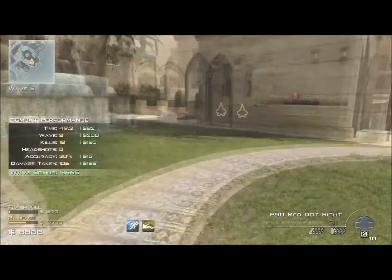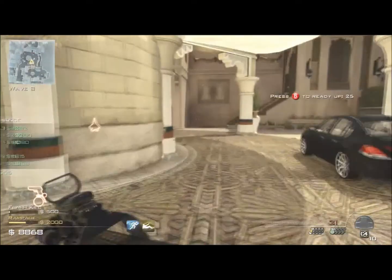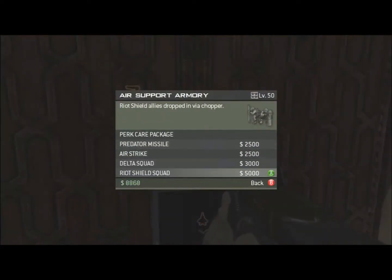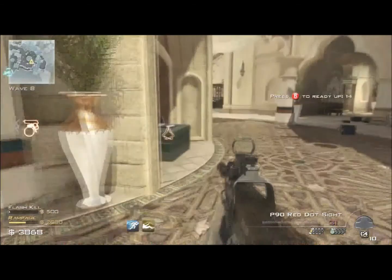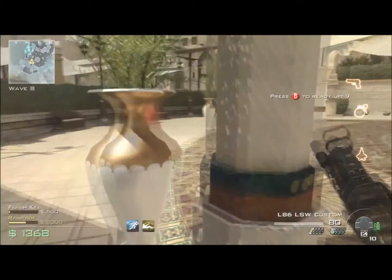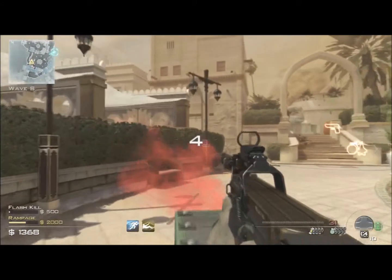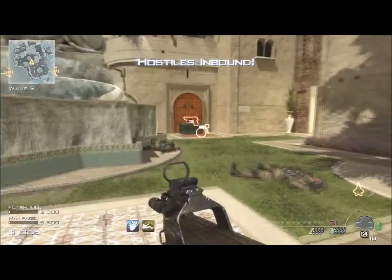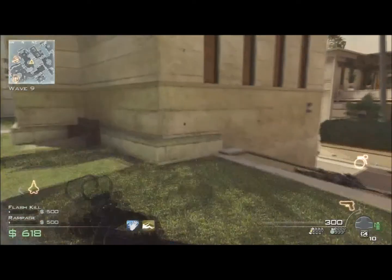Coming up to the next Juggernaut round so I get my killstreaks. I could buy a Delta Squad but I don't - I change my mind and decide to get Sleight of Hand on quickly. Then I buy an air strike just for a change - I'm surprised how effective the air strike is. A Predator Missile is the best if you've got a teammate to protect you, and I use the Predator Missile later on.